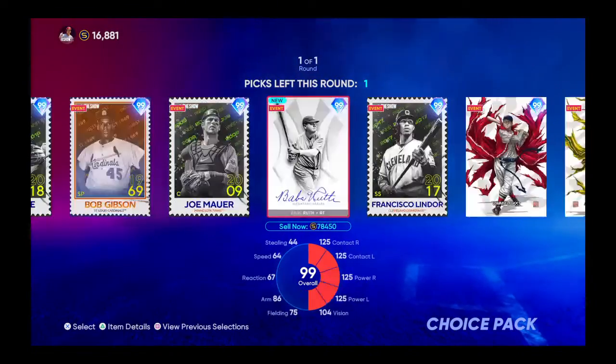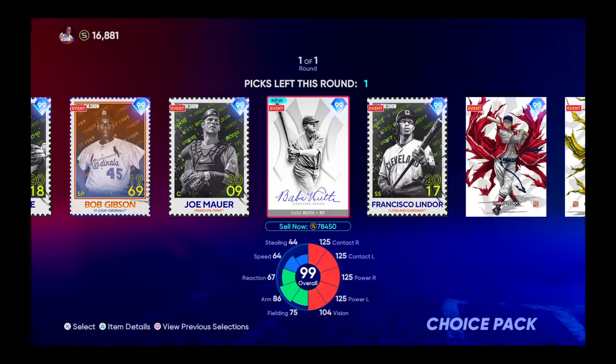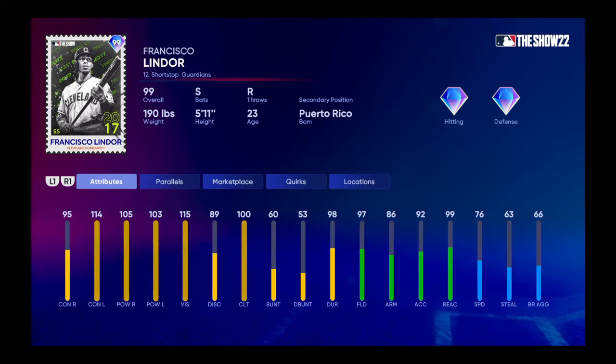I might have made my decision. Let's look at this person — that's Baby Roof! Holy crap, do you know how bad I want this card? You have so much power. Basically most of this stuff is maxed out — Lindor, okay.